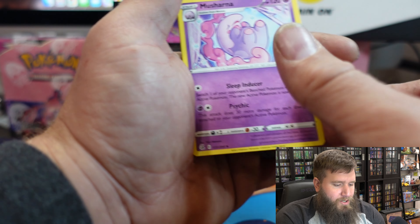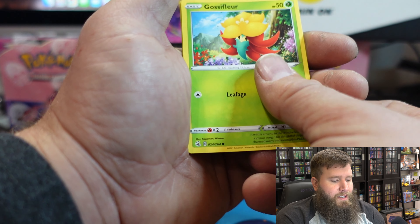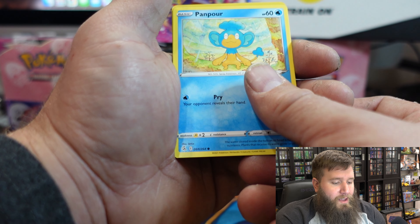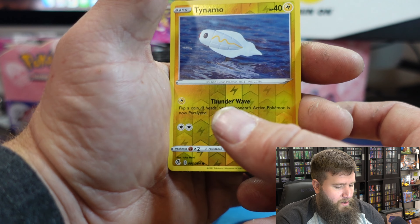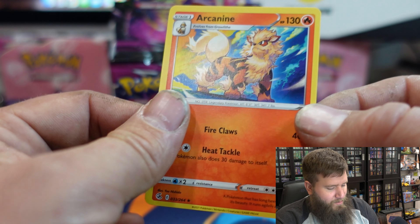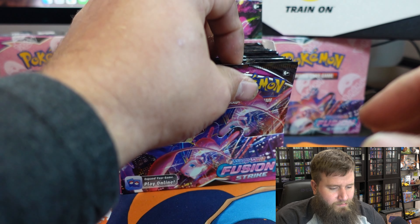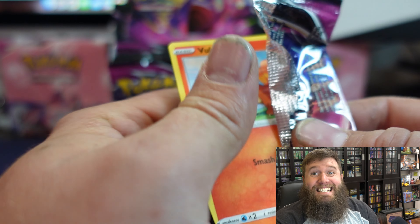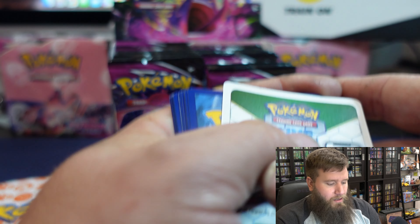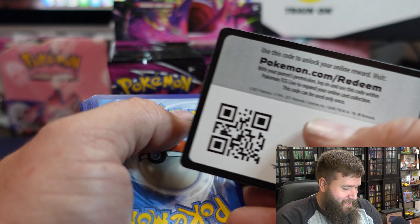All right: Battle VIP Pass, Graveler, Misdreavus, Qwilfish, Tauros. I was watching PokeRev this weekend — him opening that Holographic Phantoms booster box. And an Arcanine, that's a pretty cool card — fan favorite. I just can't imagine spending thirty thousand dollars on a booster box. I'd be shaking the whole time. All right, code card.